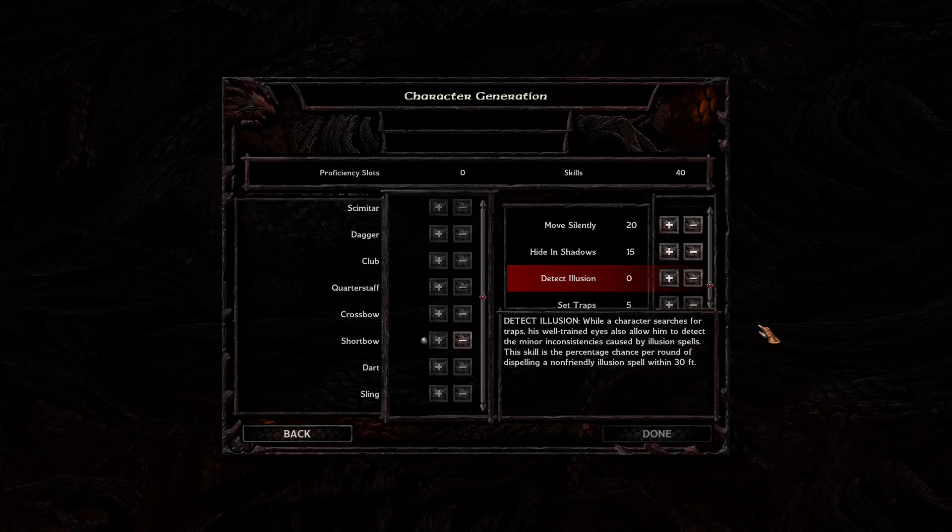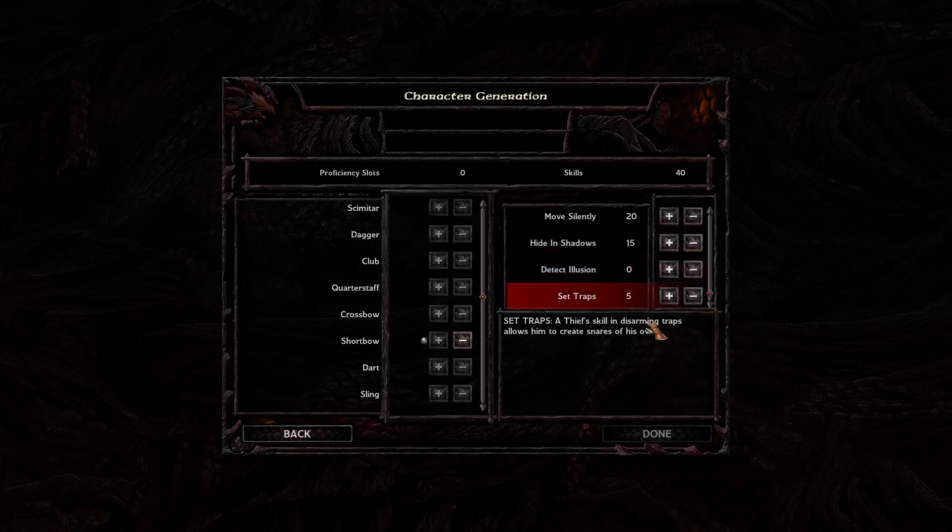Next is detect illusions. Detect illusions is very useful, particularly for the later game, but it's difficult to put points into it right away. You can save time for wizards and clerics by putting points into detect illusions, but I wouldn't put points into it until later on in the game, when a lot of mages are using high-end illusion spells. Finally, there's set traps. I love setting traps — it makes up for the power spike from spellcasters casting sequencer spells, and it's a great way to cheese your opponents. The bad news is that if you have any set traps skill under 100, there's a chance the thief will end up hurting themselves if the snare fails, which can happen anytime under 100. But once you have your thief reach 100, they can set traps down with no problems.